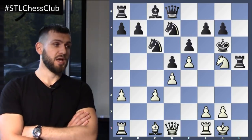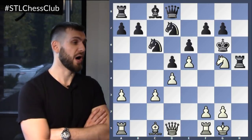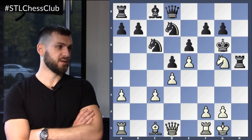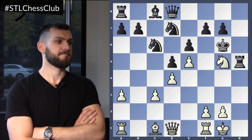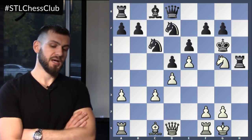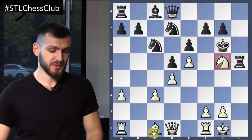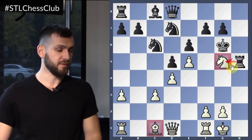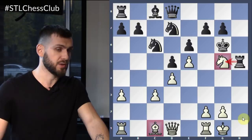If you can get a full rook, that puts you up on exchange — that should be good. But you have to be careful, because black has threats here. Black would love to eliminate your attackers. His next move, if possible, would be rook takes G5, bishop takes G5, queen takes G5 — and then that's going to be a decisive advantage for black: three pieces for a rook is huge. So we have to be precise and forcing as well.